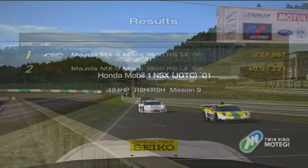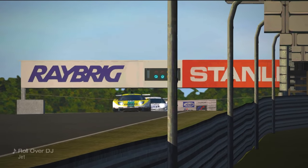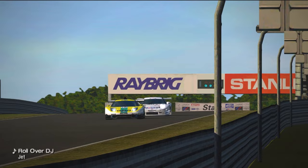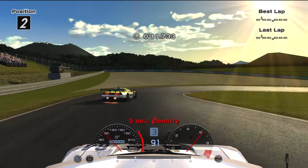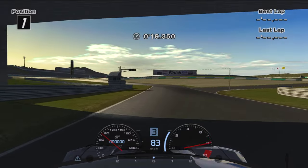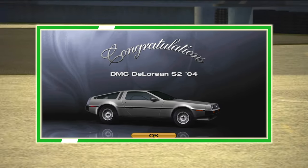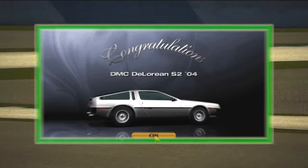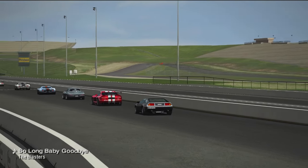An honorable mention to Mission 9, as this was the only other mission that I didn't first try. However, it just misses out due to the test being much shorter and how much easier it is to cheese. After all 10 tests are completed, you'll receive the iconic and infamous DMC DeLorean, which can be used in both the Hot Rod Competition and the All American Championship — but I wouldn't recommend it on that last one.